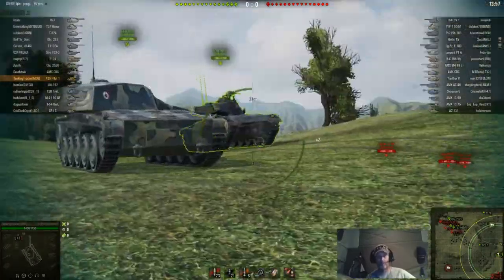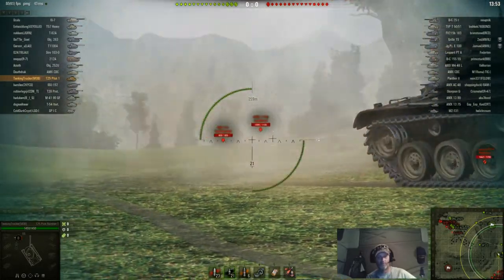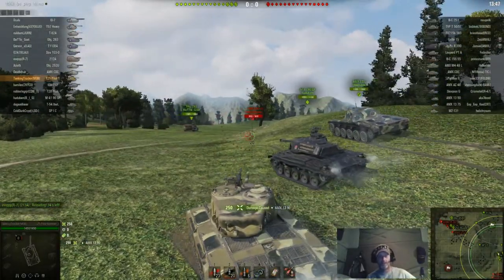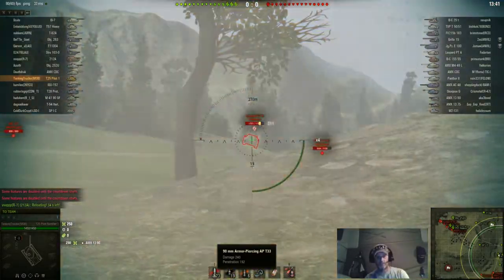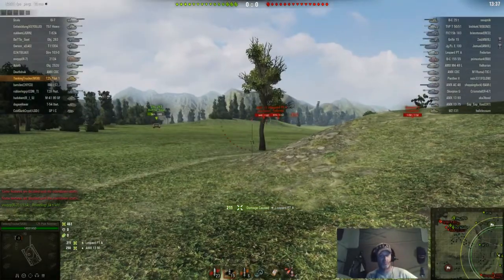Every round that hit me in this match penned me no problem. I think I got hit with one premium round and the rest were standard rounds and they all ripped right through me. I get a nice shot in the back of that AMX 1390 there for 250. The average damage is 240 — I hit the Leopard PTA for 211 and did an ammo rack, which was nice.